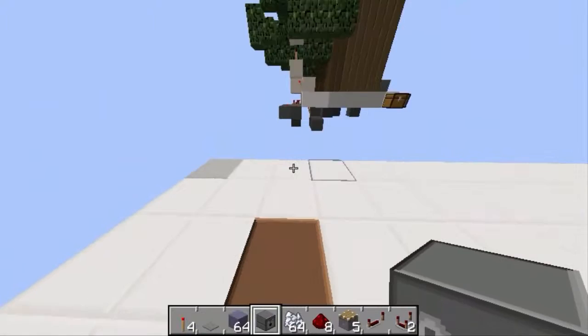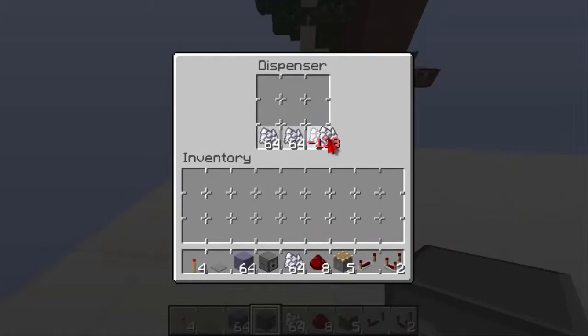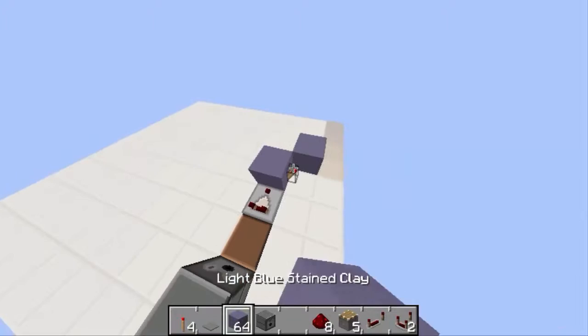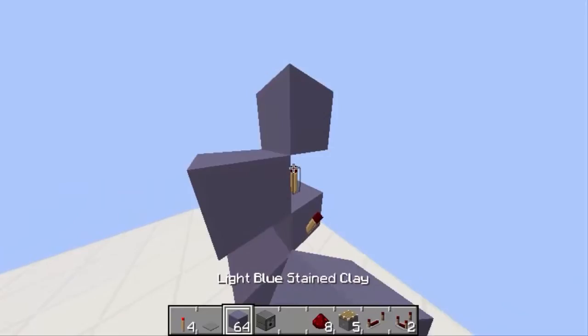To start things off, place your dirt block where you want to start the farm. Place a dispenser right here and fill it with bone meal. Place a comparator here to lock the redstone torch on the side, then place a block on top, a redstone torch, another redstone torch, two blocks like this with some redstone dust.